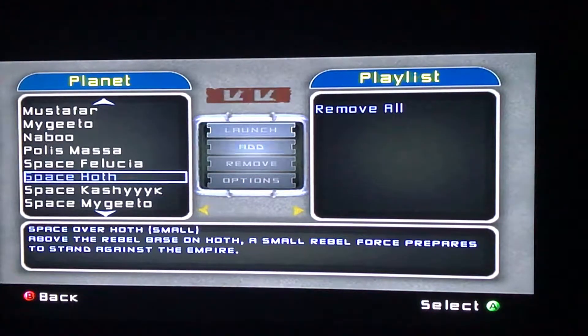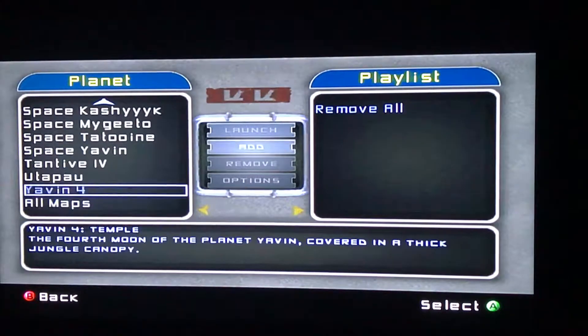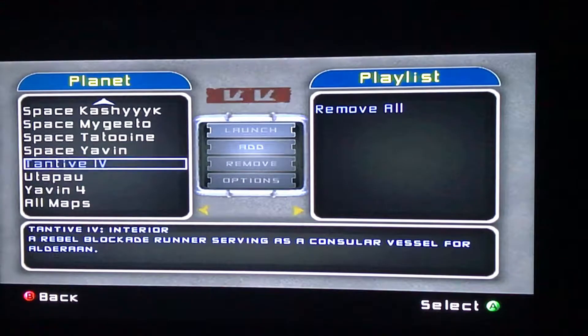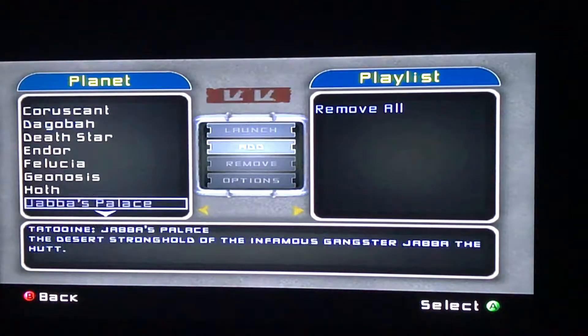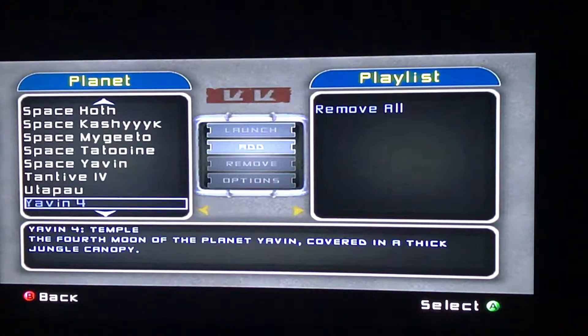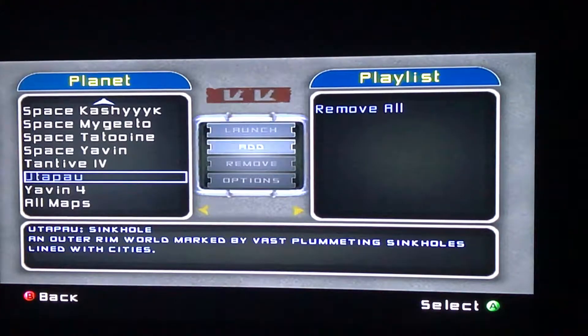We also have space battles, so you've got more maps to choose from in this game. You can select the maps you want to play on, and whenever you choose a map it will show up on the playlist on the right.